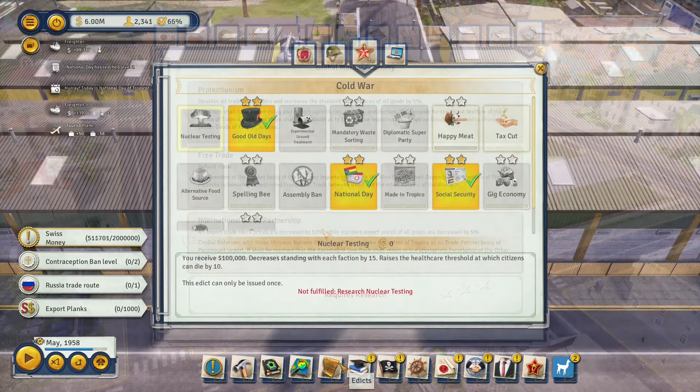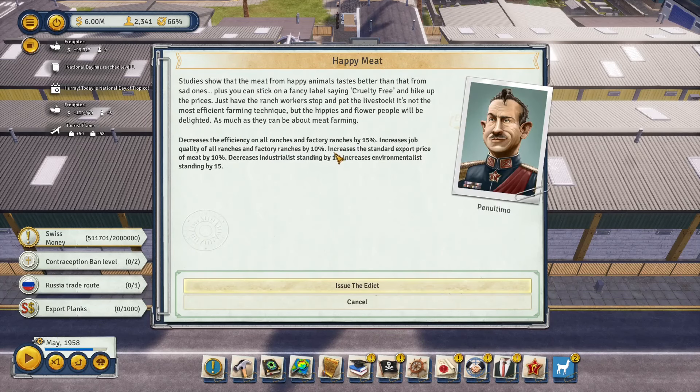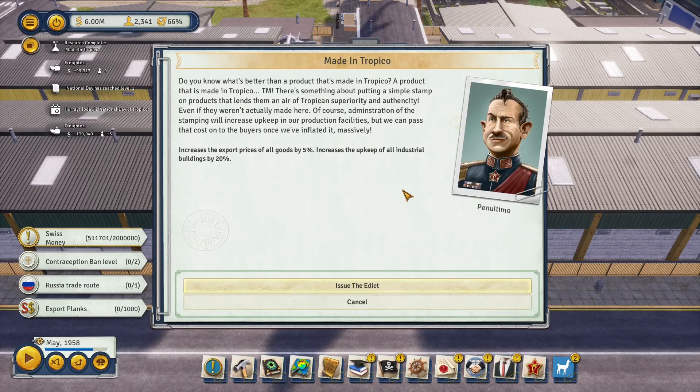There are also edicts that can alter import and export prices. Starting in the Cold War era you have access to the Happy Meat edict, which gives a bonus to meat exports, and the Made in Tropico edict, which works well alongside protectionism.